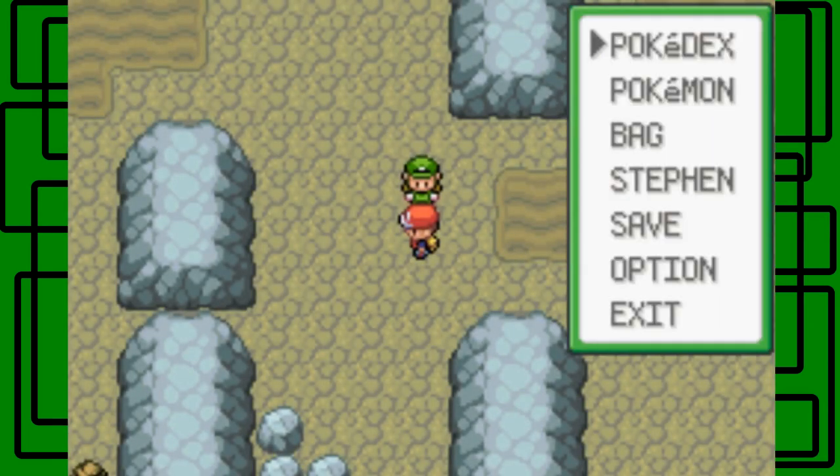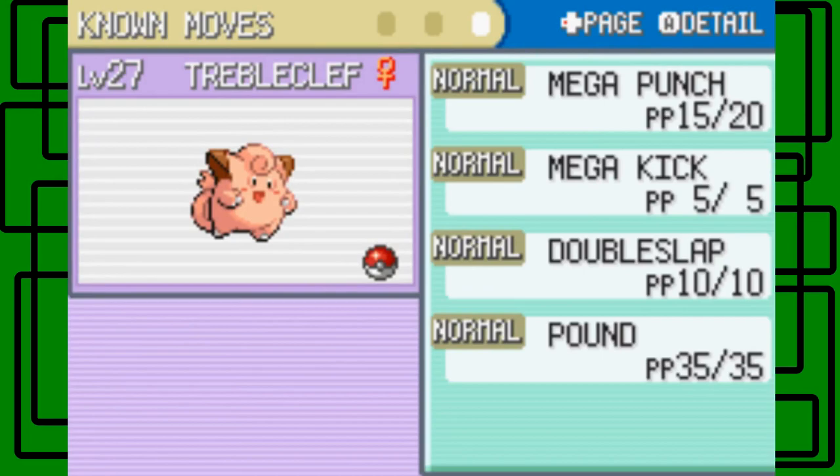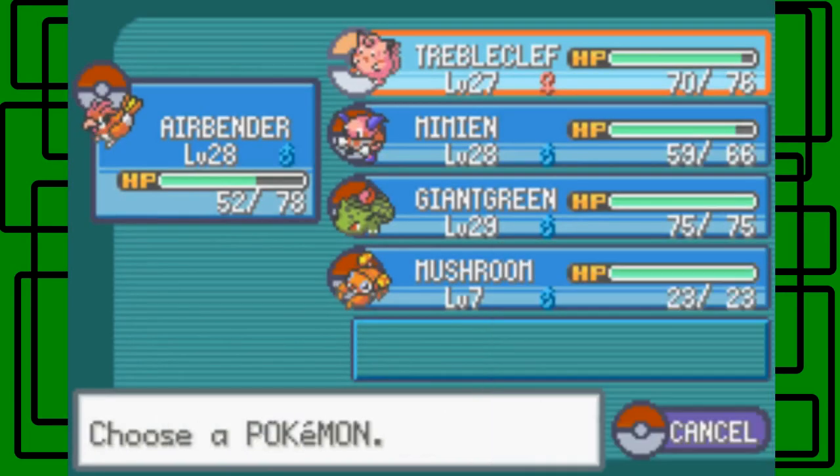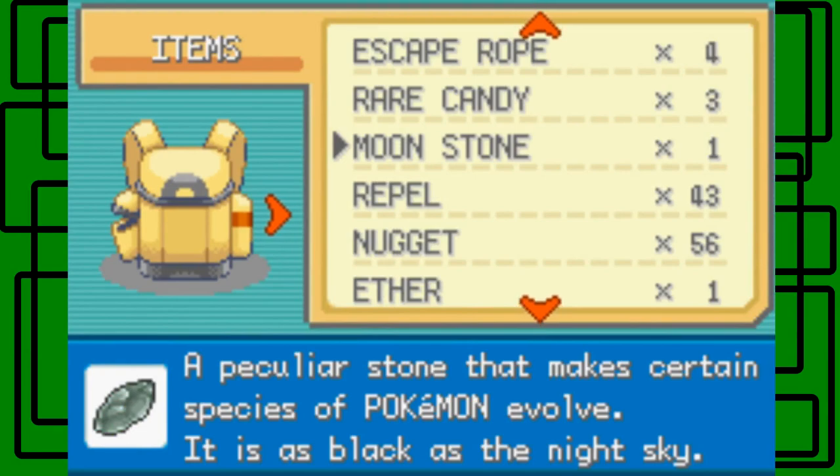I'm thinking I want to evolve my Clefairy into Clefable now, actually. Because its final moveset will be - it'll know Strength, which is an HM we'll get into later, Thunderbolt, Shadow Ball, and Hyper Beam. I can get all those moves by TM, which I plan to, and one move will be from an HM. That means I really don't have to wait around for a certain level for Clefairy to learn a move that won't be available as Clefable. So I think I'm just going to evolve Treble Clefairy now at level 27. Let's use that Moonstone I've been carrying around since Mt. Moon, basically, when I found it.